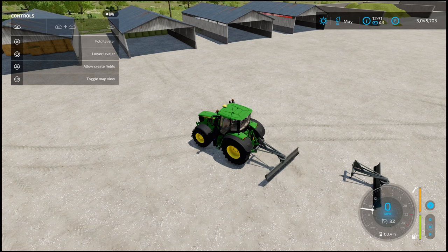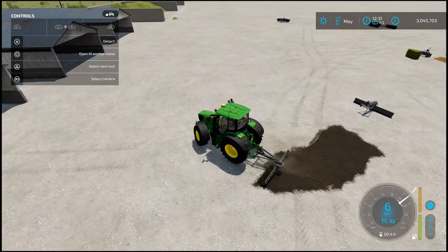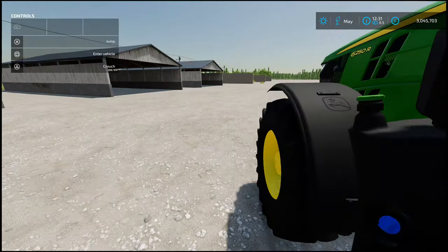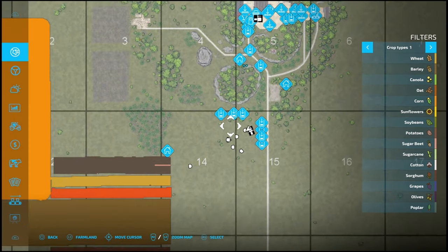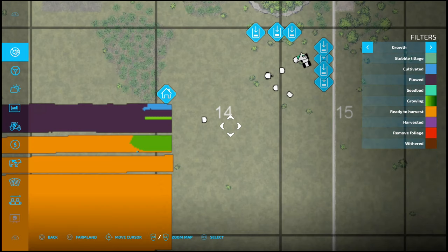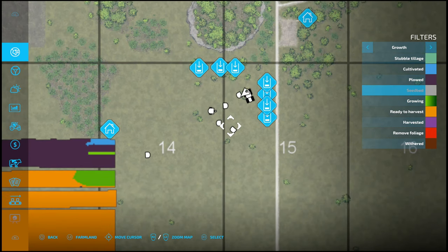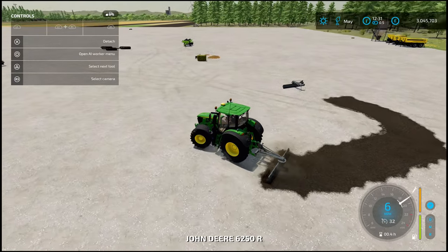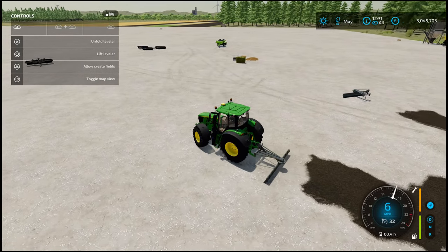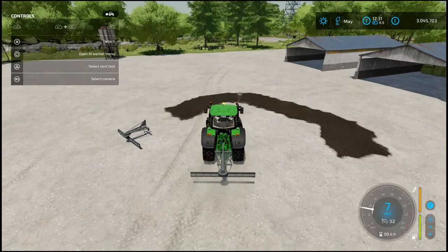L1 to fold and unfold. You can create a new field — rather than leaving it in a plow state, it leaves it in a cultivate-like state. Going to check ground types. It leaves a seedbed, which is actually not too bad. When you lower it while in the fields, it does seedbed cultivation.